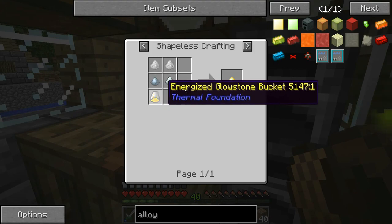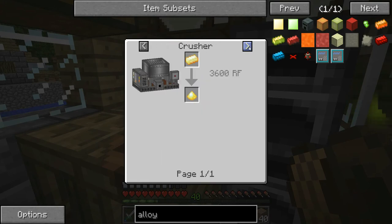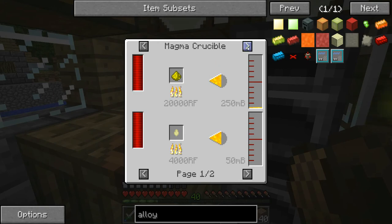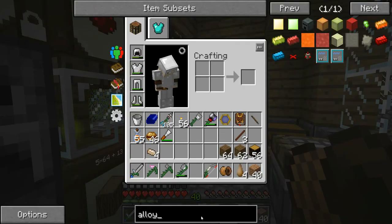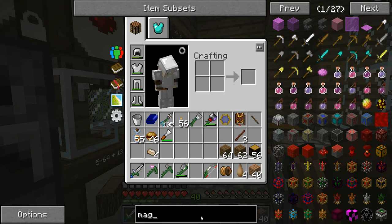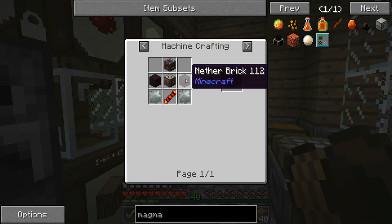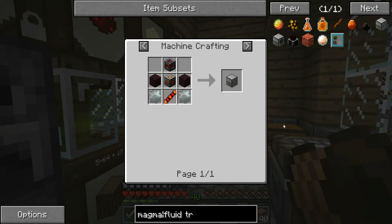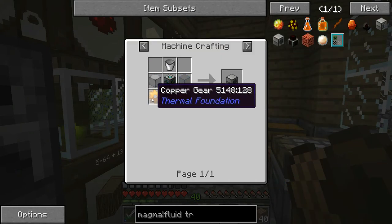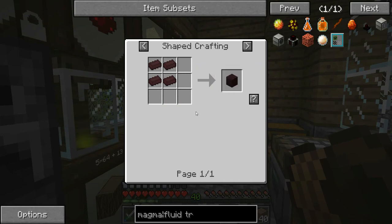The alloy smelter requires things we don't have yet. To make lumium we need energized glowstone and pulverized stuff. It looks like we're going to need a magma crucible and a fluid transposer. The magma crucible needs a leadstone energy cell frame and nether brick — we can do that. The fluid transposer is also all doable.